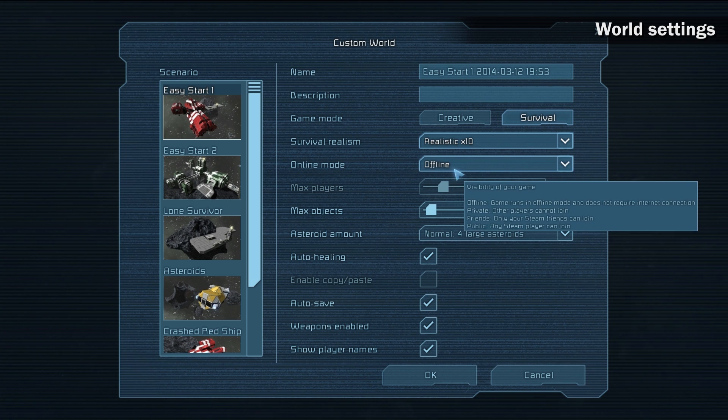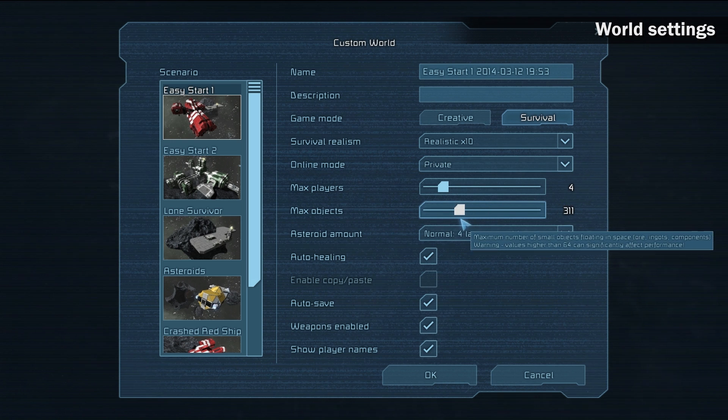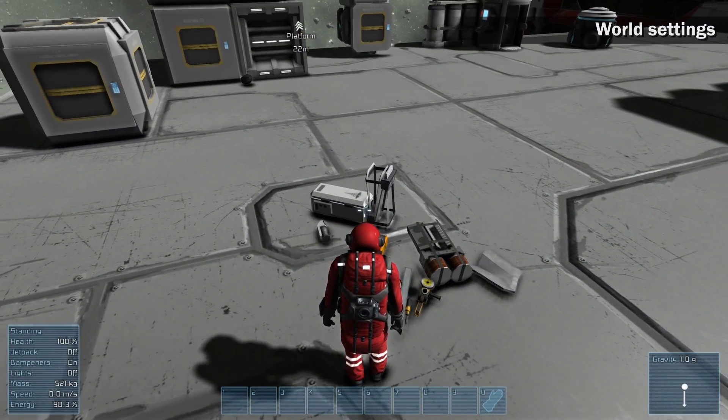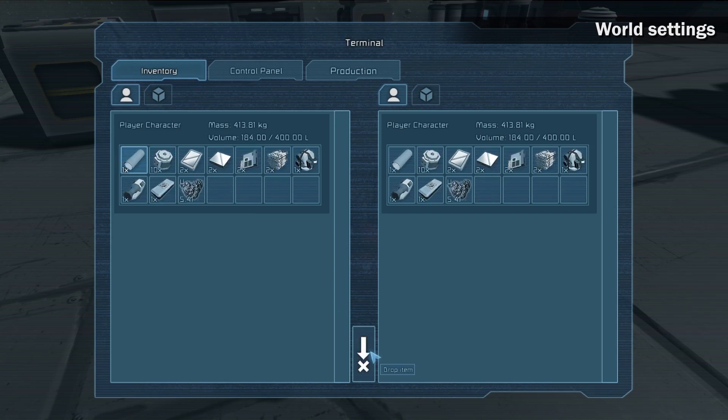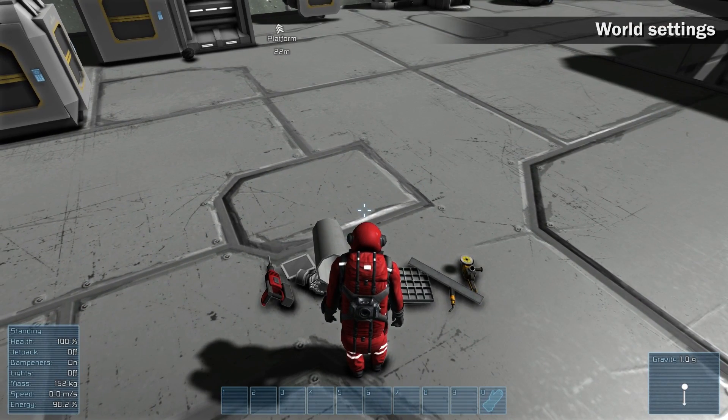Decide whether you want to play with your friends or by yourself. Max Objects option is the limit on free floating objects such as ingots, components and ore that float in space. This option can help you with optimizing your world. Do not set it to minimum number since it might be really hard to mine manually. When the limit is reached, the oldest objects get erased. This does not apply for grids like wrecked ships and their parts.